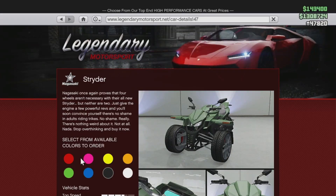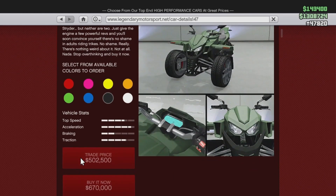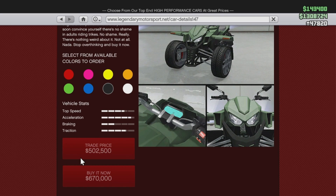We do have a new vehicle under Legendary Motorsports. My buddy JK Gamer said he bought this thing and it's terrible. The Strider — Nagasaki once again proves that four wheels aren't necessary with their all-new Strider, but neither are two. Just give the engine a few powerful revs and you'll soon convince yourself there's no shame in adults riding trikes — no shame, really. There's nothing weird about it, not at all, nada. Stop overthinking and buy it now.